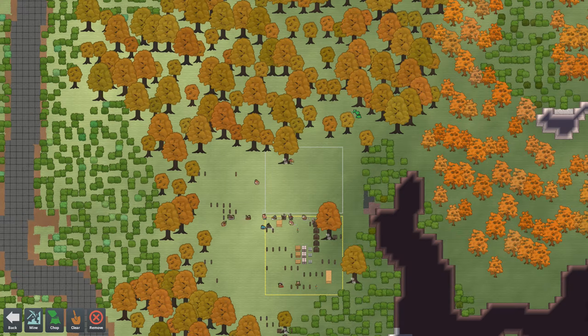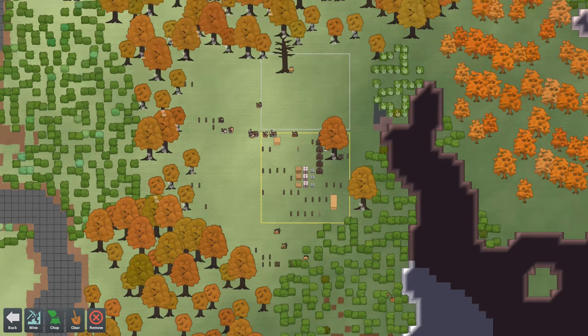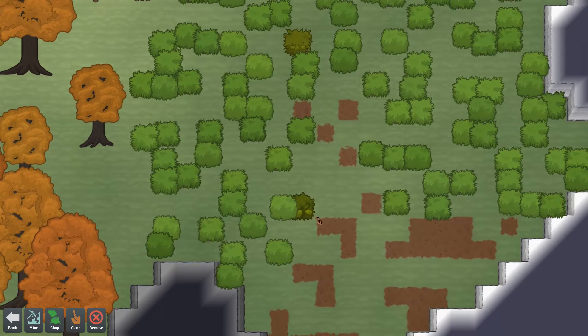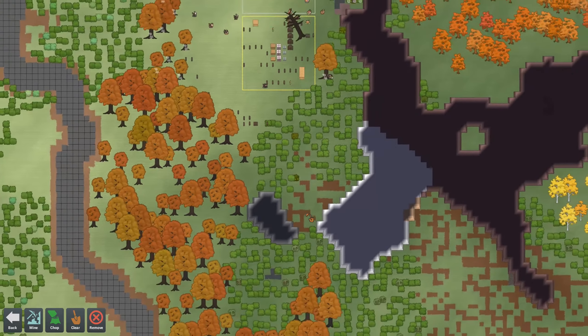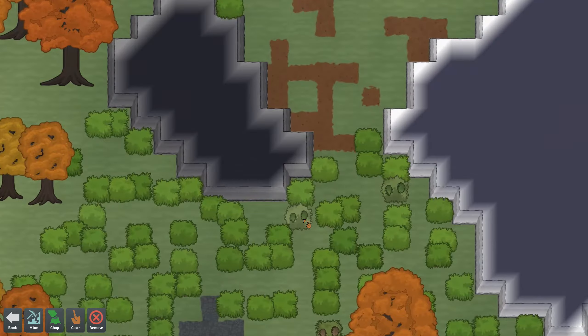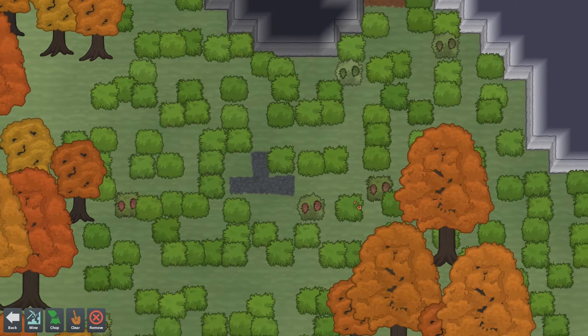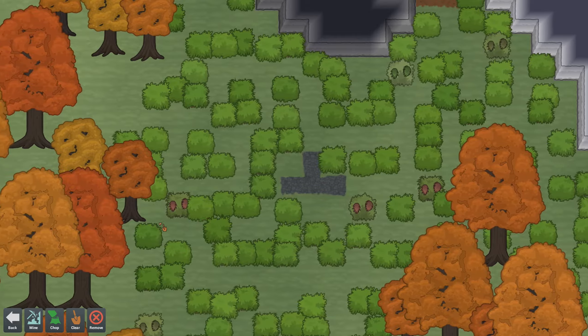We're going to want to clear out some more space just for the heck of it. We can clear out these bushes too if we want. If we zoom in, we should see — yeah, some of the bushes have some kind of food, I guess. Some kind of fruit, maybe. Or this looks like maybe it's some kind of vegetable, or some kind of alien lettuce. I don't know.